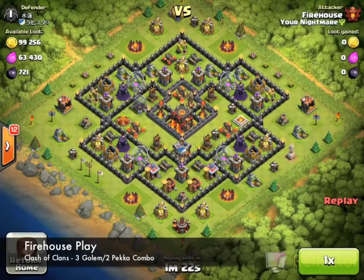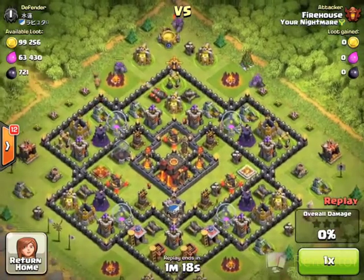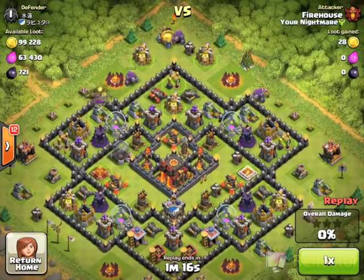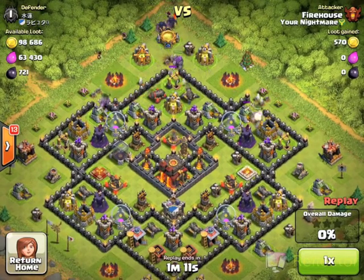Firehouse play here. Today we have a three golem two pika combo with no CC lure. As you can see, you're going to drop your three golems first and then your breakers right behind them.